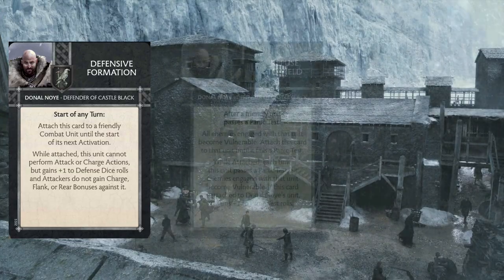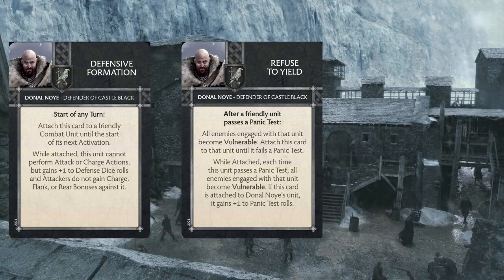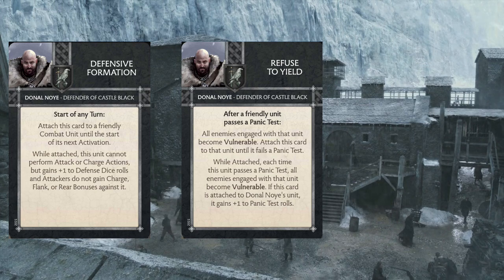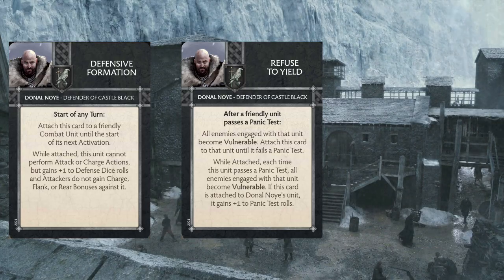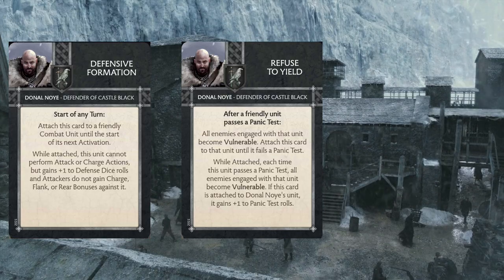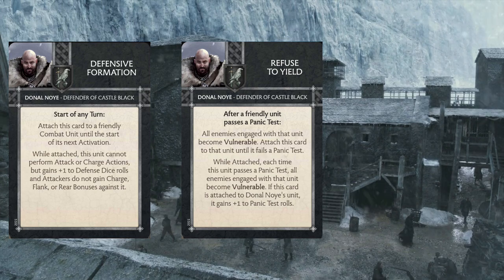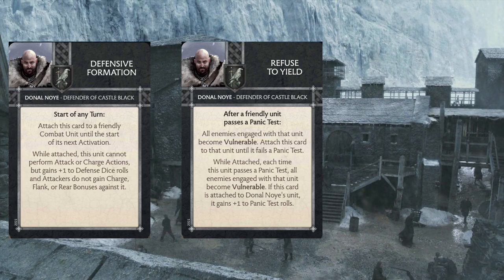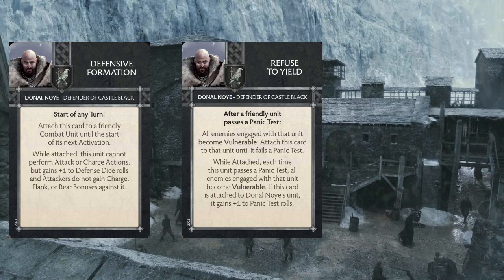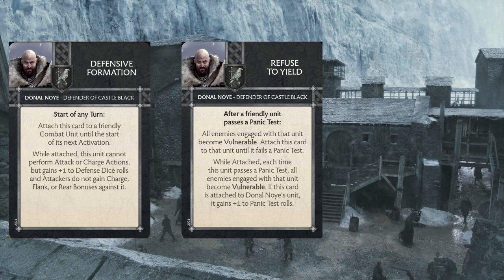The next card is Refuse to Yield. This triggers after a friendly unit passes a panic test — all enemies engaged with that unit become vulnerable, and you attach this card to that unit until it fails a panic test. While attached, each time this unit passes a panic test, all enemies engaged become vulnerable, and if attached to Donald Noy's unit, they gain plus one to panic test rolls. This is a pretty good card on the Shadow Tower spearmen — if you don't have the coin zone, you're at least able to get those vulnerable tokens out. With Donald in there, you're getting a four plus to the panic test roll, and if you happen to fail any, at least you've got Unyielding to stop you from getting harmed too much.